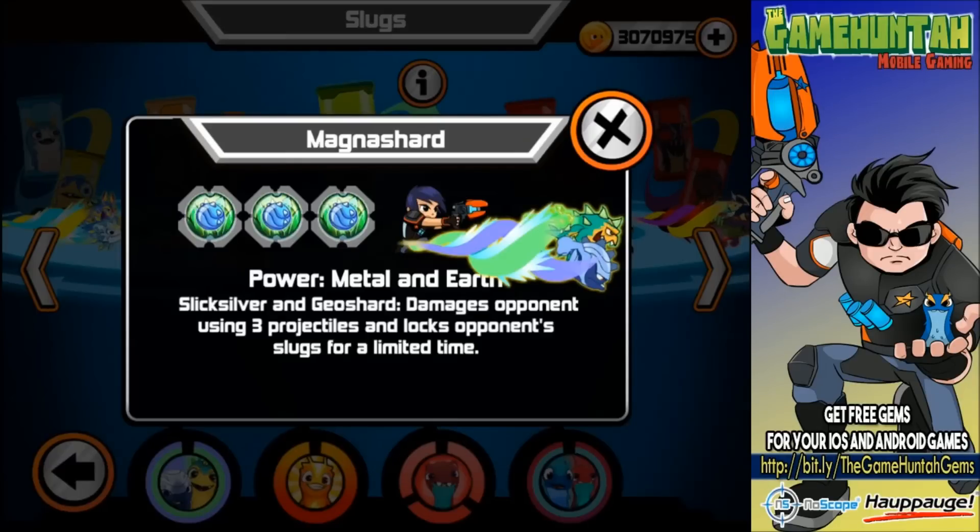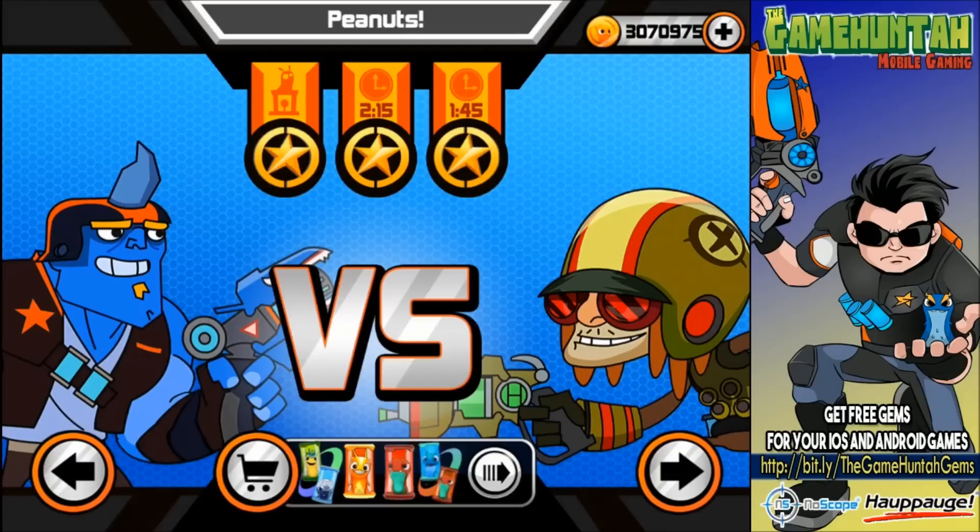Nice fusion shot with a slick silver and Geoshard. In this episode we're gonna use Magna Shard with Megamorph Infernus, Fandango, and probably Aqua Boost. The idea is to charge Magna Shard as often as possible. You guys ready? Let's go — to test Magna Shard, let's go to Chapter 11, battle number one.